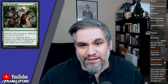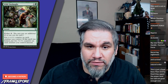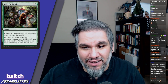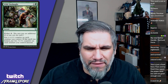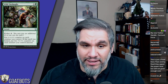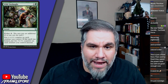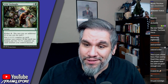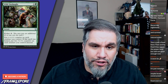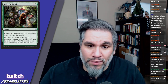Wild Onslaught costs four mana: put a +1/+1 counter on each creature you control; or kicked for eight mana, put two +1/+1 counters on each creature instead. It's also an instant. For eight mana this was the same effect for six mana in Rivals of Ixalan, but you're getting the versatility of the four-mana mode. You'll play this one hundred percent of the time in Limited — even putting a +1/+1 counter on each creature for four mana is great, and kicking it is just fantastic.